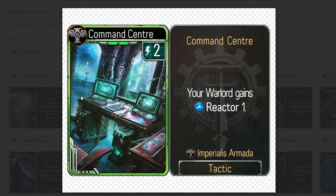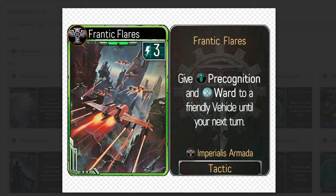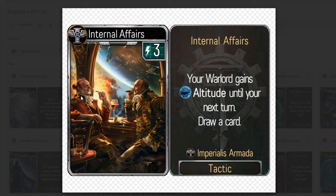Bombing Run: deal two damage to a random enemy four times, and it costs one less for each module currently recharging. So if you have three rechargeable modules, for around four energy you're dealing eight damage — pretty sick, but requires tactical setup. Broken Trust with Reflection: create a Forbidden Protocols in your hand and reduce its cost by one. The creator is clearly pushing a vehicle build, and you'd probably play that with The Ace. Command Center: your Warlord gains reactor 1. I'm a bit skeptical since the Knights have the same card for four energy, though Knights can systematically keep using reactors. Dogfight: deal two damage to an enemy, deal an additional three if it has Unstoppable — a counter to the counter, punishing opponents forced to bring Unstoppable to deal with your Altitude units.